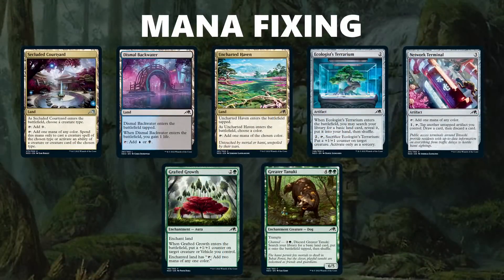Next up is mana fixing — there is a lot of it in this set. Uncharted Haven lets you get mana fixing in any color combination: play it, name a color, and tap for that color. Dismal Backwater represents all 10 gain lands returning — each two-color combination gets an enters-tapped land that gains you 1 life, great for splashing. Secluded Courtyard fixes for a specific creature type, like splashing a red samurai in a black-white samurai deck. For artifacts, Ecologist's Terrarium fetches a basic land and fuels modified synergies. Network Terminal ramps, fixes mana, and loots away excess lands. For green, Grafted Growth fixes mana, puts a counter on a creature, and the Greater Tanuki's channel ability also provides mana fixing.